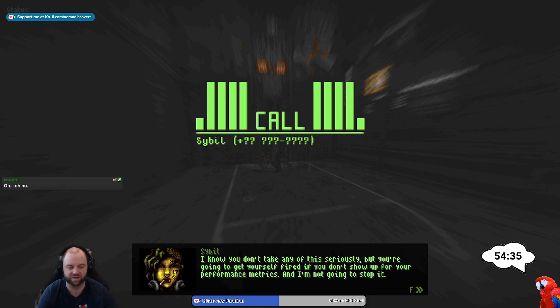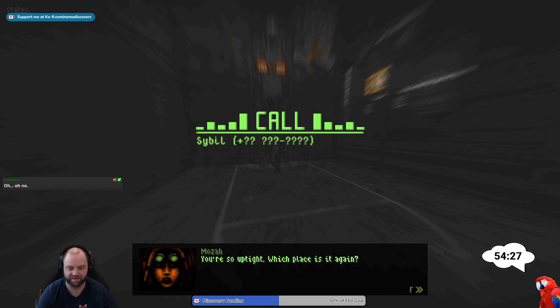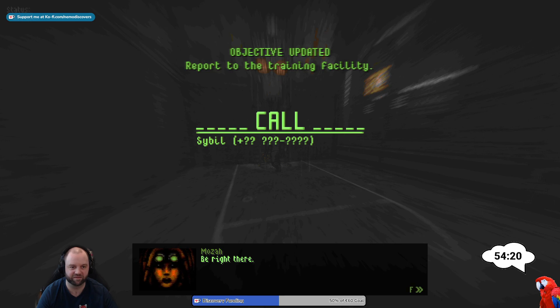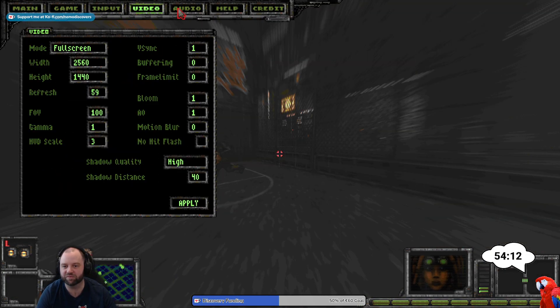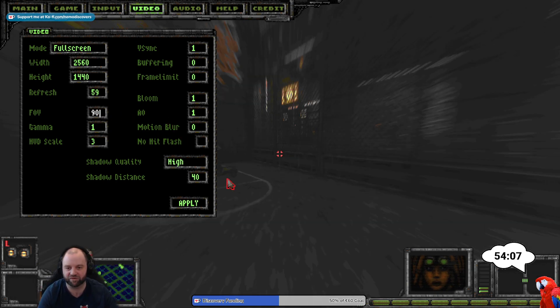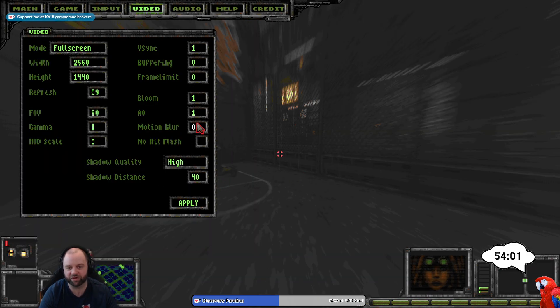In-game dialogue: 'I know you don't take any of this seriously, but you're going to get yourself fired if you don't show up for your performance metrics.' We were apparently shooting hoops with our friend. I increased the field of view — that apparently was not necessary, or was it set to 100 by default? Maybe. I definitely had the fishbowl mode going.